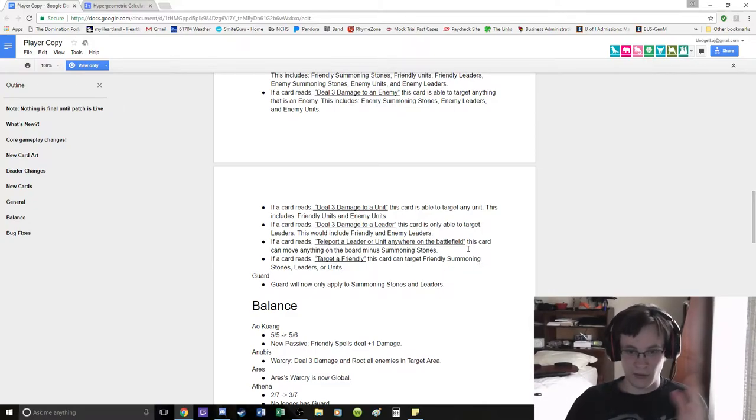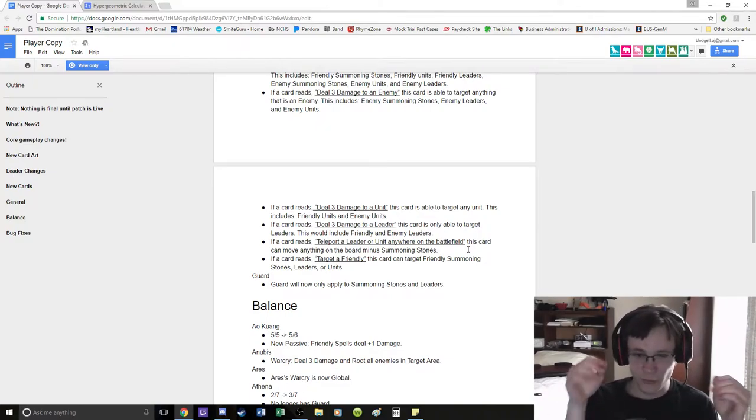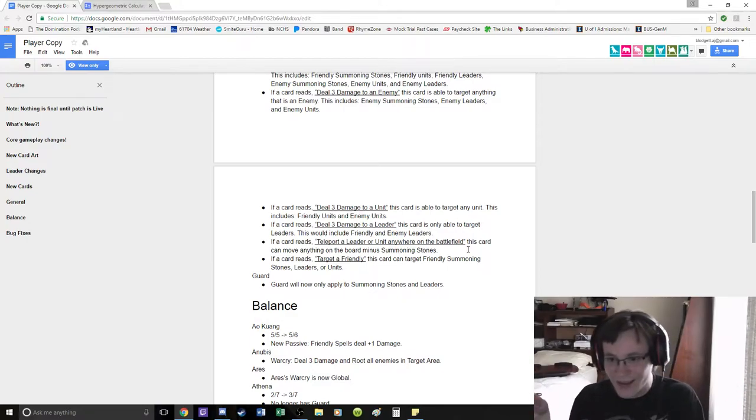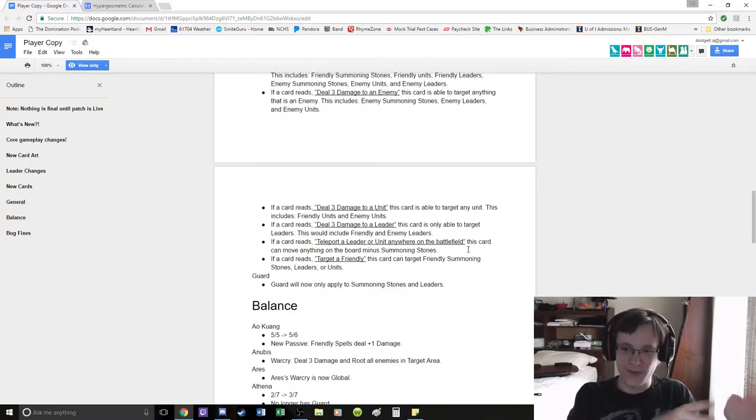Target a friendly — can target friendly summoning stones, so you can heal your own summoning stones. It doesn't tell you how much health a summoning stone has. I would really like to know that — is it like 20? Is it like 30? Is it sitting lower than that, like 15 and 15, or 10 and 10?